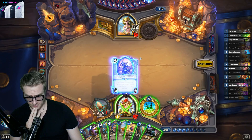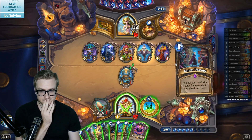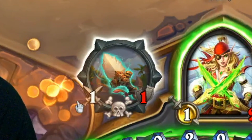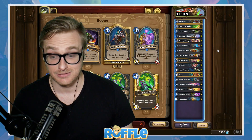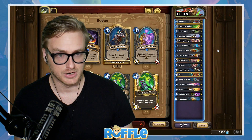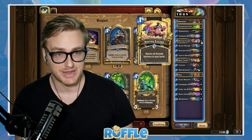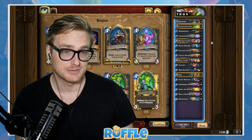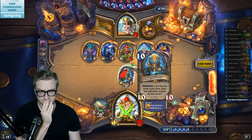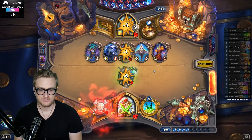You'll want to play Anka the Buried to make your Mechathune cost one mana, then follow that up on the next turn with Myra's Unstable Element into Mechathune, and either a Serrated Tooth or an Animated Broomstick to give Mechathune — as well as your other minions if they're still on the board — rush. If you do have other minions on the board, you can play Daring Escape to send them back to hand. Once you're ready to pop the Mechathune, because you will still have a full hand, you can use Secret Passage to put those cards away into hiding, therefore hitting the requirements for the Mechathune.